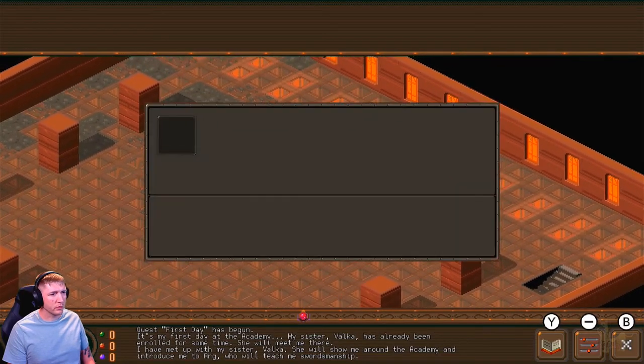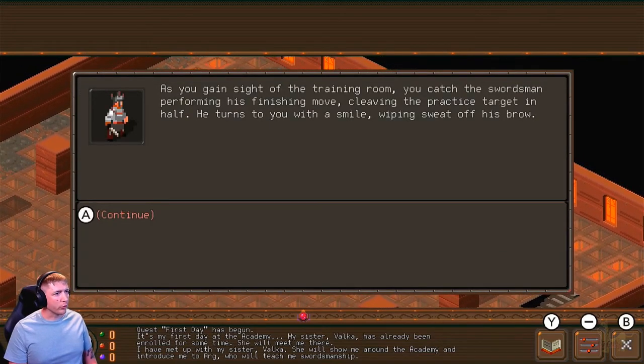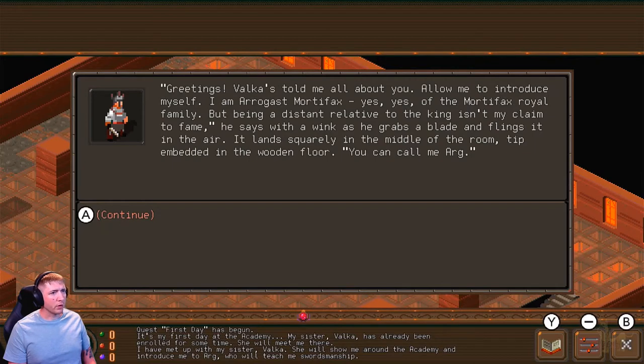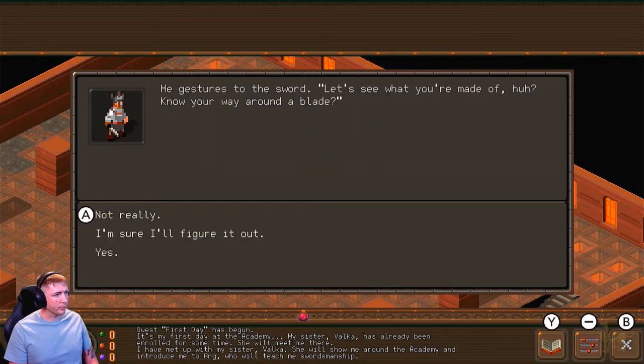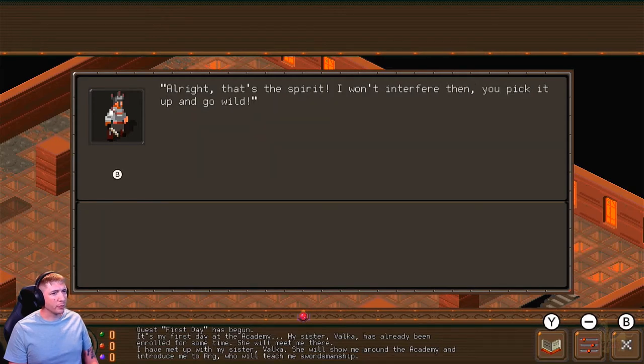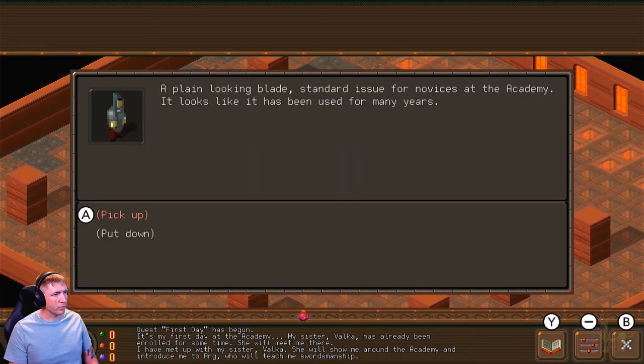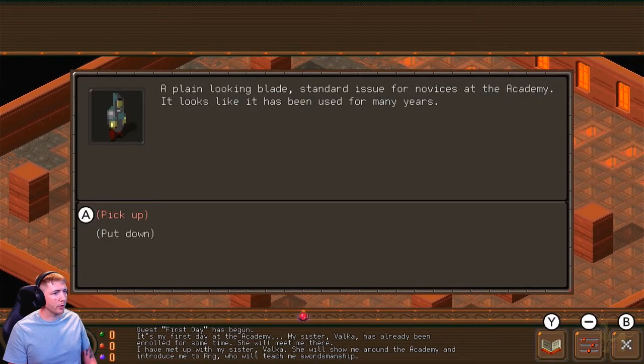As you gain sight of the training room, you catch the swordsman performing his finishing move, leaving the practice target in half. He turns to you with a smile, wiping sweat off his brow. 'Greetings. Valka's told me all about you. Allow me to introduce myself — I am Aragas Mortifax, yes, of the Mortifax royal family. But being a distant relative to the king isn't my claim to fame.' He grabs the blade and flings it in the air; it lands squarely in the middle of the room, tip embedded in the wooden floor. 'You can call me Argg.' He gestures to the sword. 'Let's see what you're made of. Know your way around a blade?' 'Sure, I'll figure it out.' 'Alright, that's the spirit. You pick it up and go wild.'